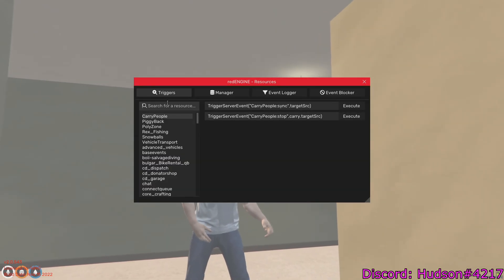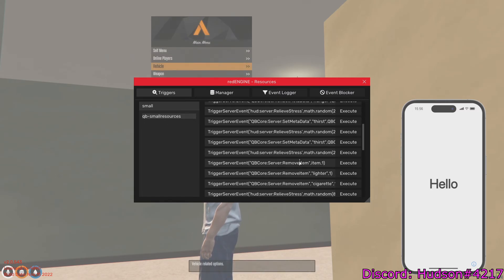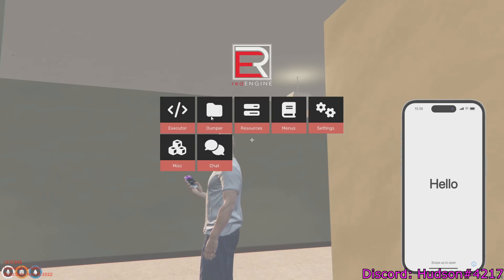Go to Resources. The reason I wanted you to do QB-Core is because you can type in 'small' and it shows up as a QB-Core plugin — only QB-Core servers have this. This is the easiest plugin to work with. Click it and scroll down until you see 'addItem,' which is the command right here. Essentially, in the quotes is the item you're adding, and then the number is the amount.